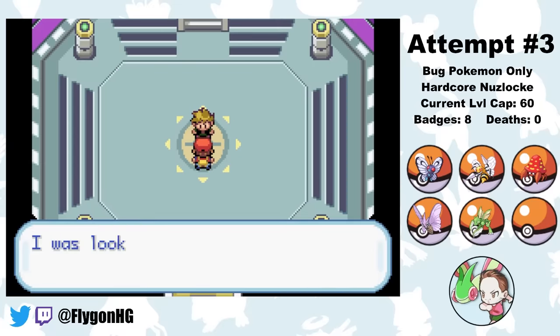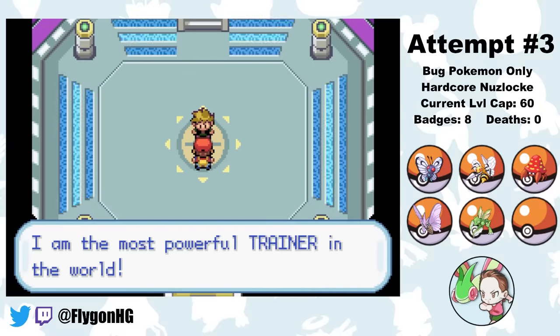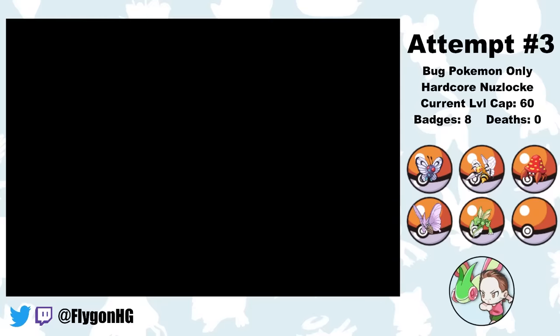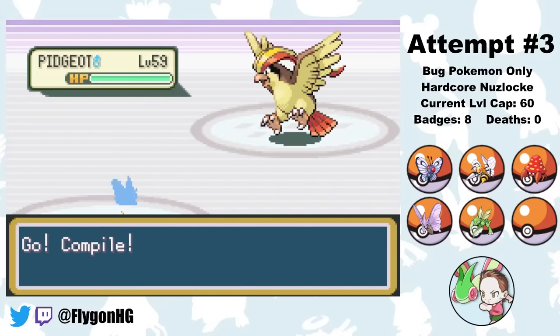Next is Bruno, Agatha, and Lance, but they're all taken care of in more or less the same way as before, so we can skip past those. It does help Compile level up to level 63 by the time we get to our final fight with Birdman.